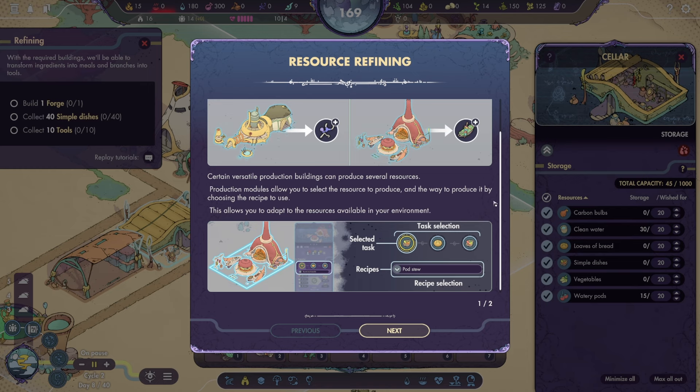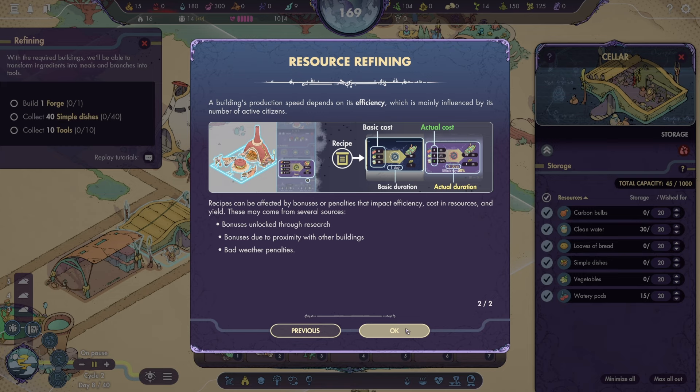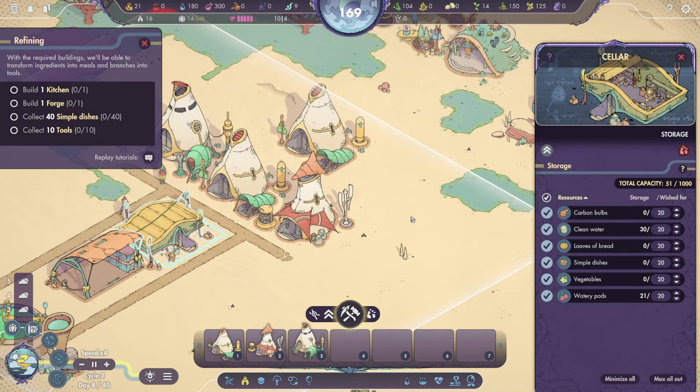Certain versatile production buildings can produce several resources. Production modules allow you to select the resource to produce and the recipe to use — this allows you to adapt to the resources available in your environment. A building's production speed depends on its efficiency, which is mainly influenced by its number of active citizens. Recipes can be affected by bonuses or penalties that impact efficiency, cost and resources, and yield — from bonuses unlocked through research, bonuses due to proximity with other buildings, and bad weather penalties.